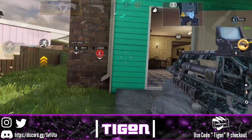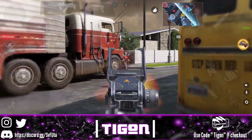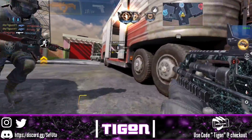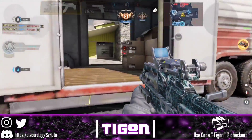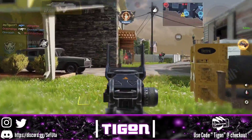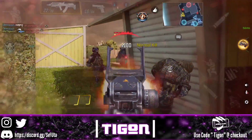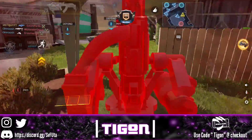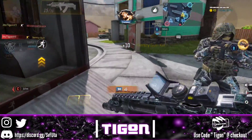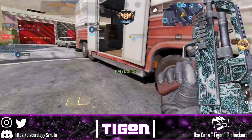Learn the enemy spawns and don't push when you don't need to. This is especially useful in Domination. If you've captured the A and B flags, don't stupidly push C — that will cause your opponents to spawn from the back. The only reason to push C is if your opponents have a higher score than you. Otherwise, hold your area, let them come to you, and don't pass the C flag line.